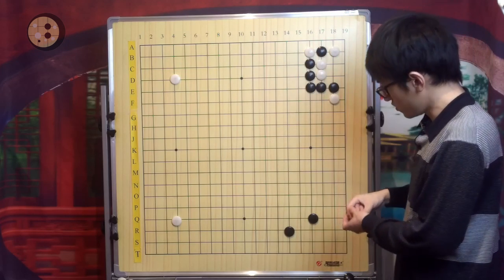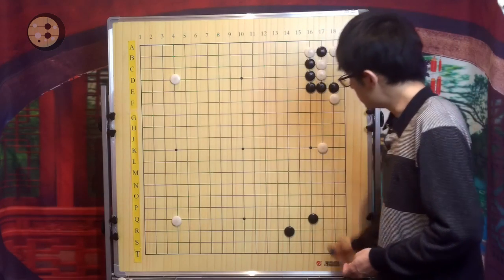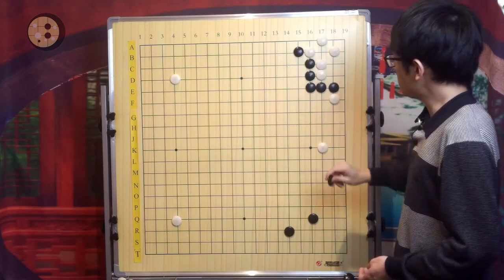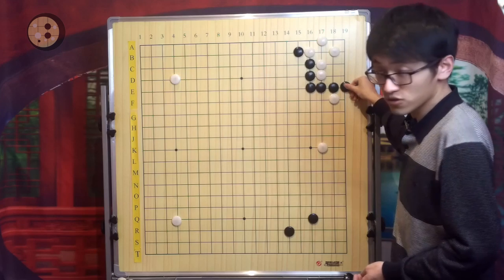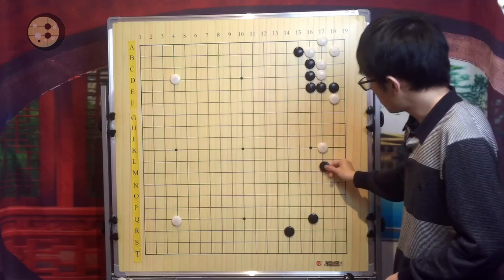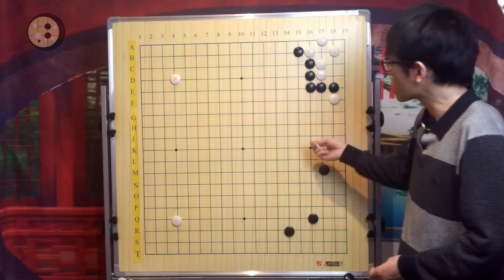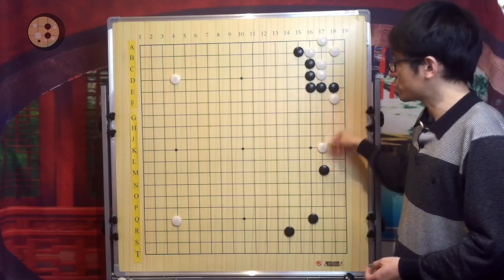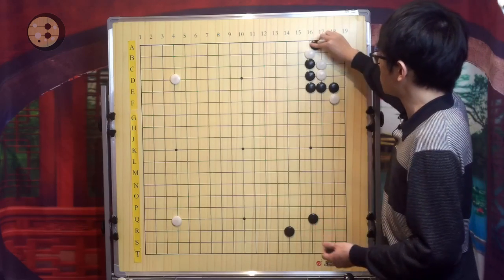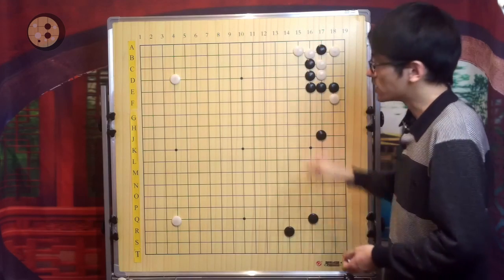If White chooses to play a stone here by playing a split move, Black will atari in sente. Later, because this is also a sente for Black, Black is actually very strong in the corner. Black will play the checking extension, and White is quite struggling with dealing with these two stones. Usually White will extend out and Black will play this extension.